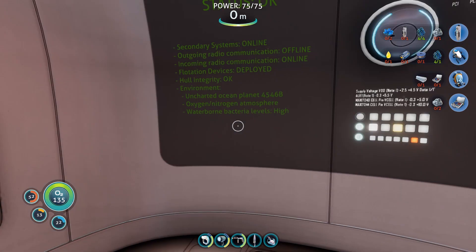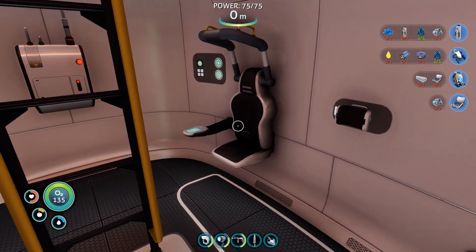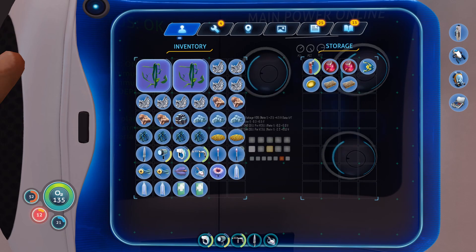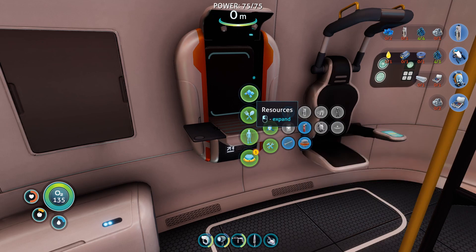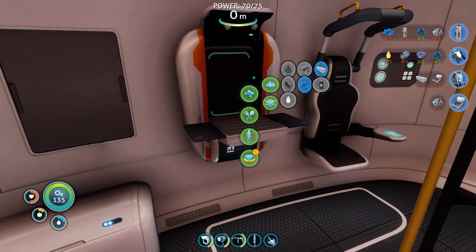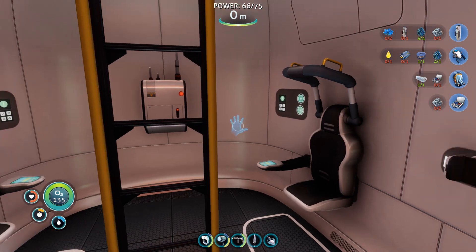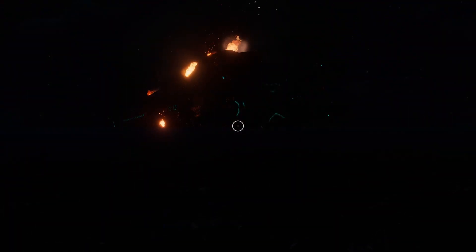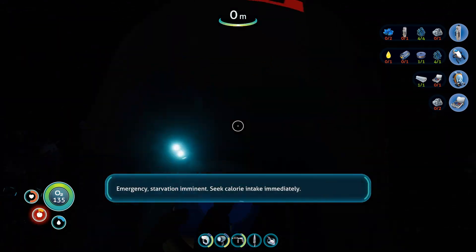All right, food first. Put the peepers over here, bladder fish, use fabricator. Cool, the compass right there. Copper wire — seek fluid intake, yes I will do that I promise. Emergency: a quantum detonation has occurred in the Aurora's drive core. The reactor will reach a supercritical state — 18, 10, 9, 8, 7, 6, 5, 4, 3, 2...